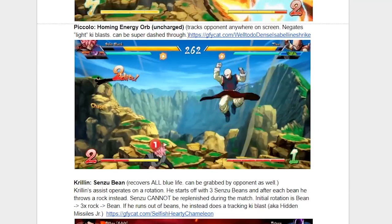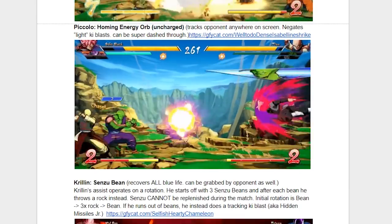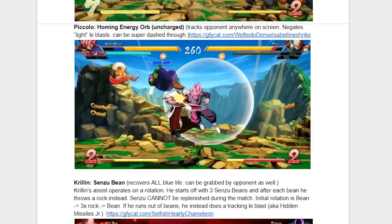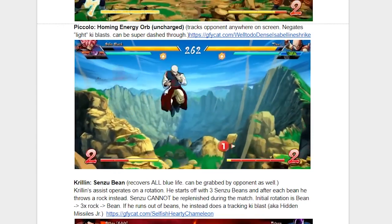Now for one of my personal favorite assists: Piccolo's Homing Energy Orb. For those of you that have been following Dragon Ball FighterZ for a while, you might notice that it's changed from his elbow rush, and I personally think that's for the better. This Homing Energy Orb can be dashed through, but the power of it comes from knowing that. If you know that your opponent's going to dash through it, just get ready with a punish and you'll be fine.